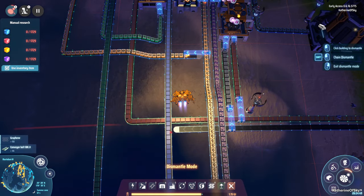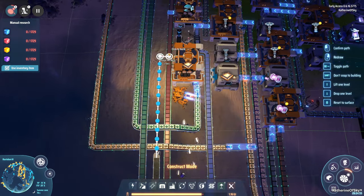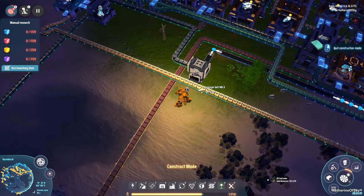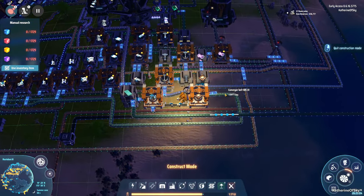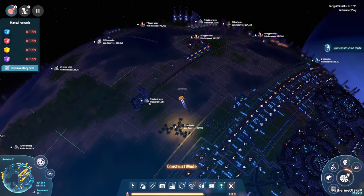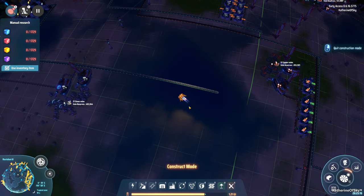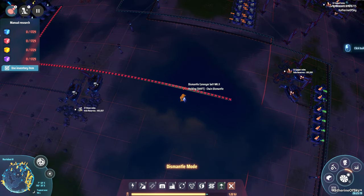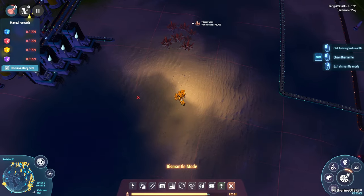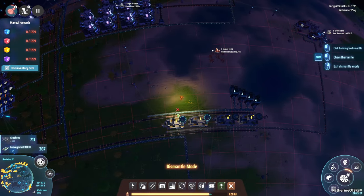I'd really love a feature to reverse belt segments — that would be so nice. Just reverse a segment or something. Alright, leaving that raised section because it sets a nice height. Bots, fix it — do the things! The whole thing is sorted from there, which is great. Now we disconnect the old graphene belt — all of that needs to go. Bye-bye graphene belt, it's been a nice party.